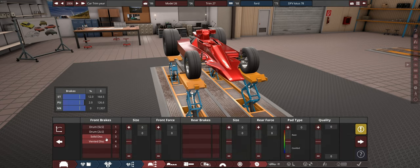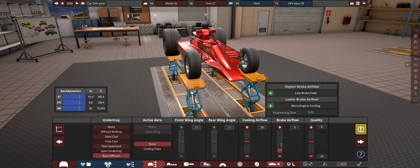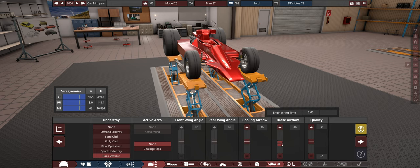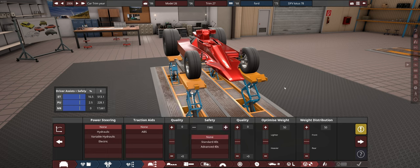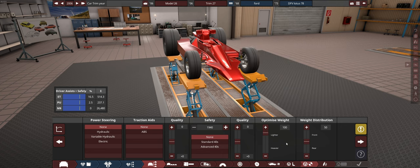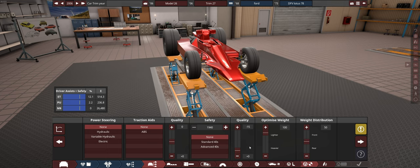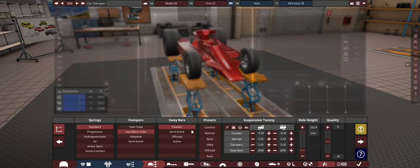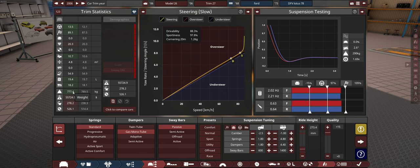Now brakes - vented on the front and vented on the rear. We're going to go race diffuser and turn brake airflow up a lot, because you don't want brakes cooking on a car like this. Probably still no power steering, no ABS yet, no safety to get that weight as low as possible - even though this slider doesn't actually do anything. We're going to tell it to go lighter. Standard spring, gas mono tube, passive, and we'll set that to race. Now everything is quality spammed and our weight is 774 kilograms.